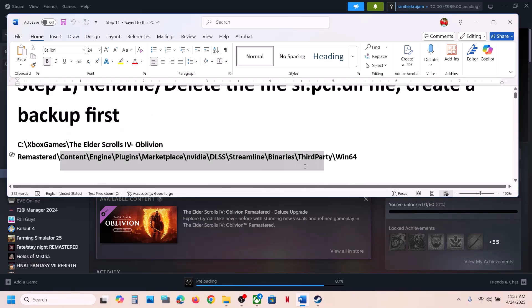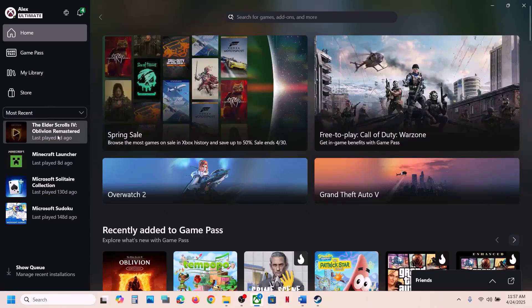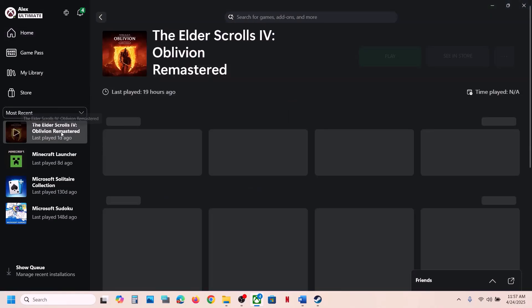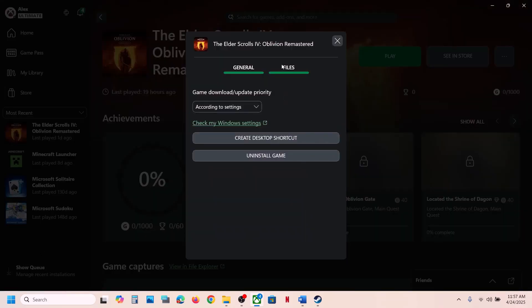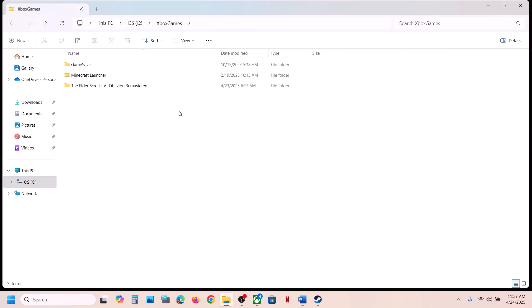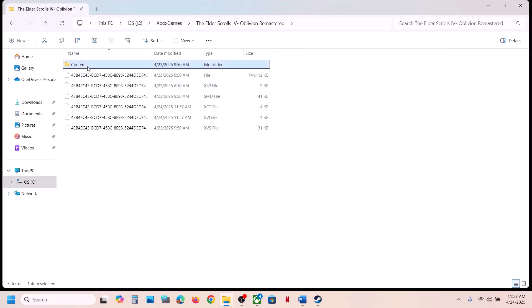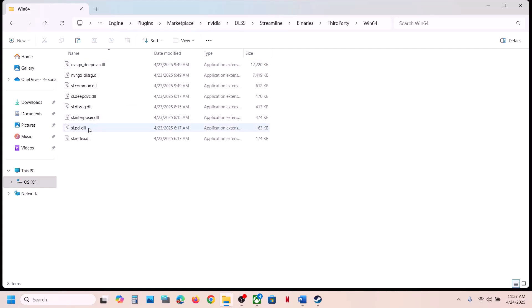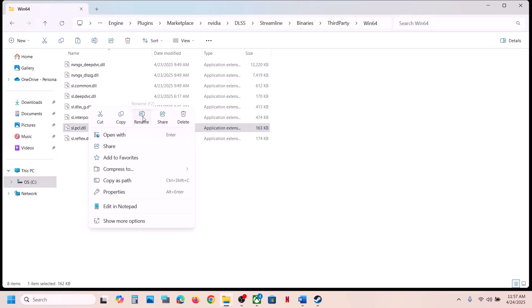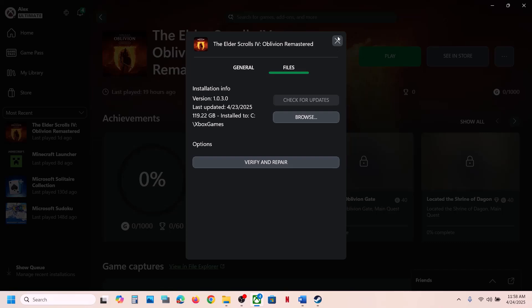For Xbox Game Pass users, open the Xbox app, right-click on the game, go to Properties, then the Manage option, then Files, and click Browse. Open the game folder, then Content, Engine, Plugins, Marketplace, Nvidia, DLSS, Streamline, Binaries, ThirdParty, Win64. Create a backup of slpcl.dll, then rename or delete it, launch the game and check.